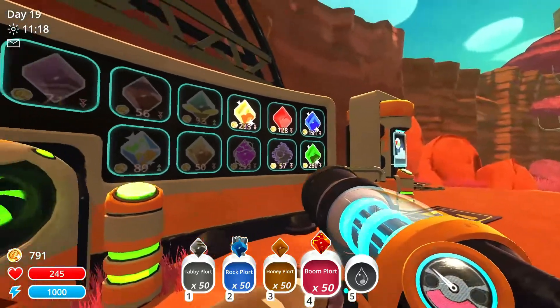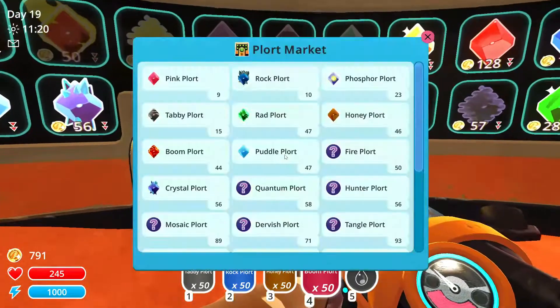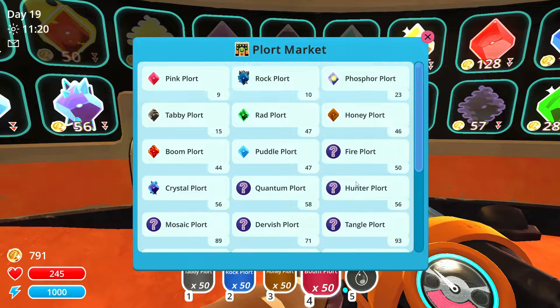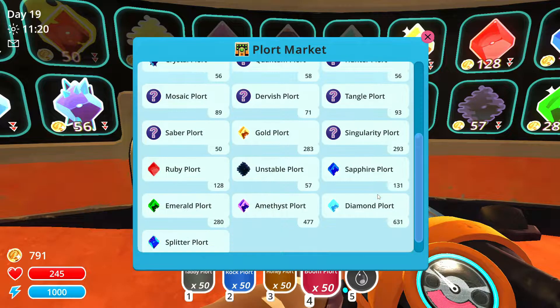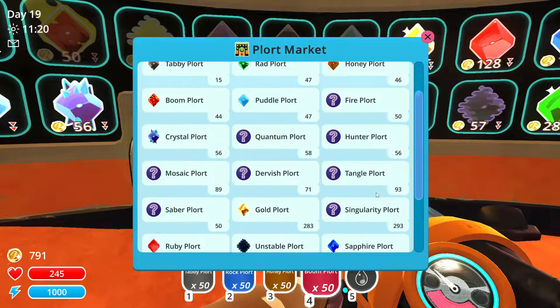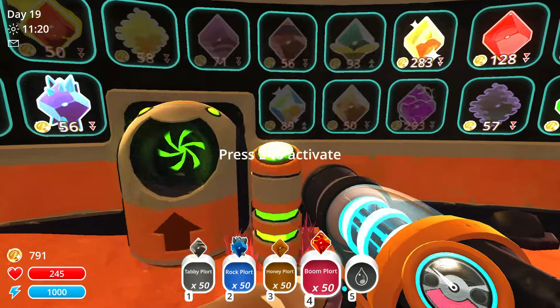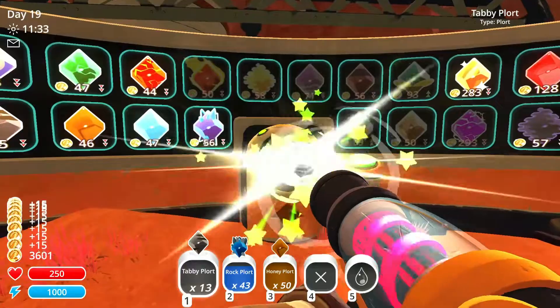There are some slimes as you can see, you can't really see them so that's why we have this mod. We have diamonds - they're more valuable than gold so we want to get them. Unstable splitter sapphire slimes - there's a lot of slimes. I'm gonna have to open up the web page to find out what all these slimes are, which is annoying.